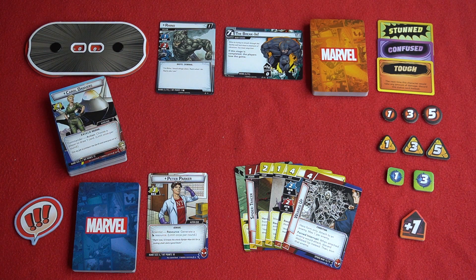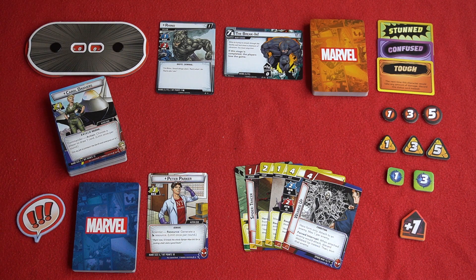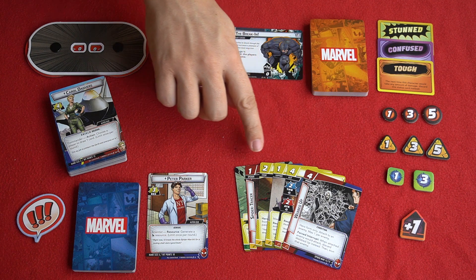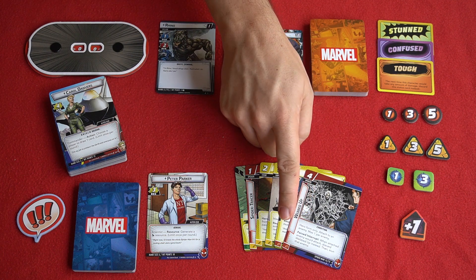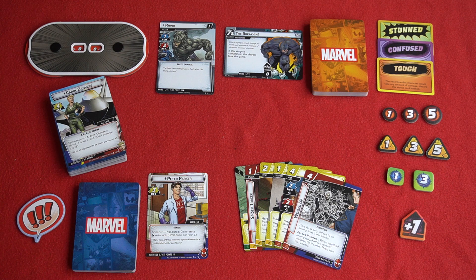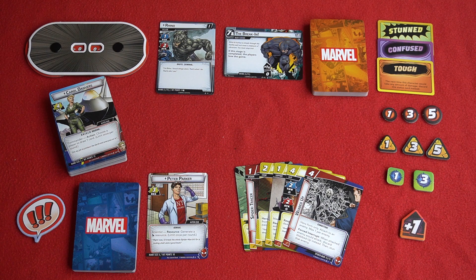Each turn is broken down into two phases. The first is the player phase, where you as a team get to do things starting with the first player and rotating around the table clockwise. You can play cards from your hand — the cost to play each card can be found in the top left corner. Cards also have a resource generation symbol in the bottom left corner, because each card has multi-functions: it can be used as its main ability or as a resource generator. So you need to decide on any given turn which cards are disposable and can be used as resources, although there are particular cards that just act as resources and generally give you more bang for your buck.